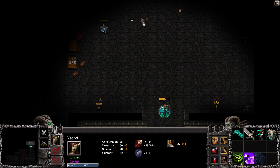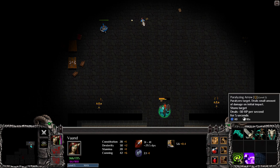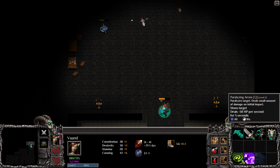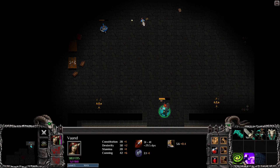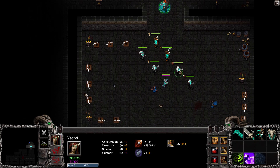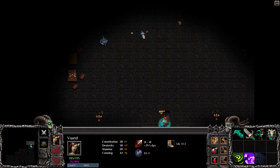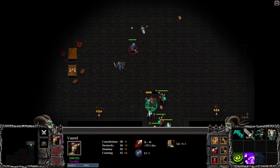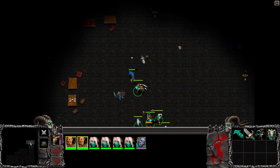That worked pretty well actually. How much mana does this cost? A fair amount, but my mana regeneration is pretty fast. It deals a lot less damage to this bigger guy though. Let's see whether we can get you below 50% - we can get you almost there. So if we run into trouble, we can always use this method to clear out rooms.